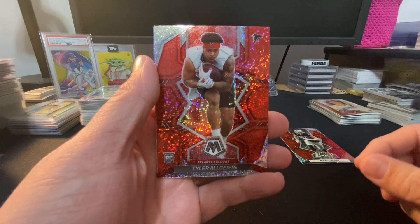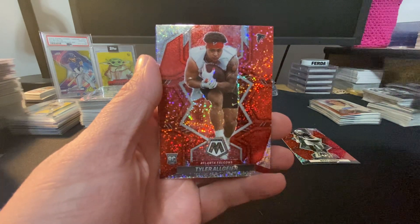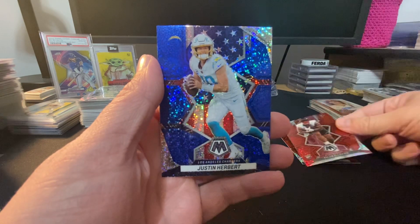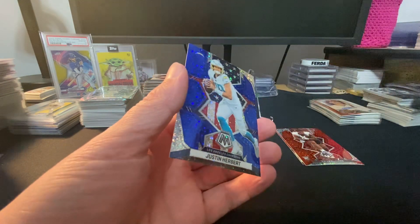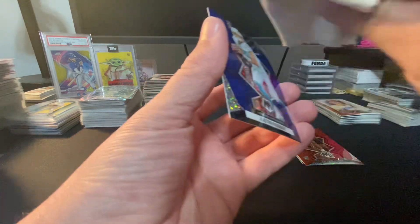We've got an Algier red as well. And now we're looking for the SP — Trevor Lawrence? Okay, now I'm happy!